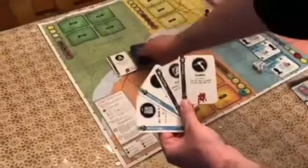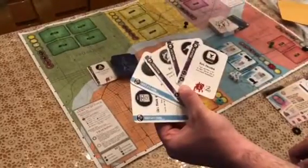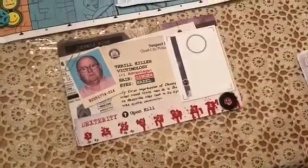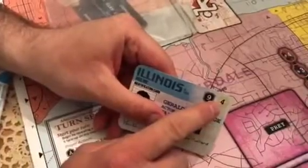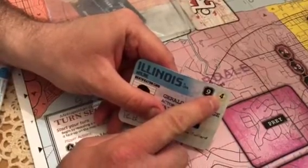At the end of every turn, players must draw up to their five card hand limit and can never have more than five cards in hand. The game is going to end when a player reaches the last point on their dexterity track. Players then add up all their notoriety points on the prey cards they collected, and the player with the most points wins.